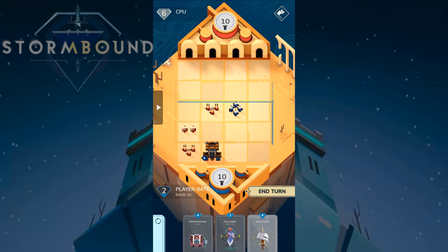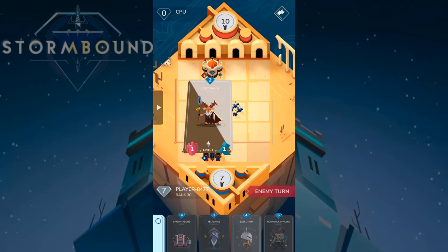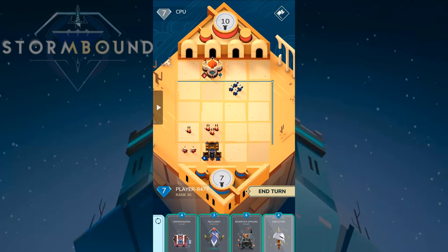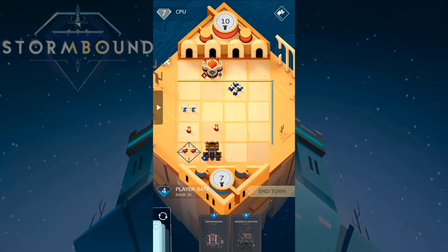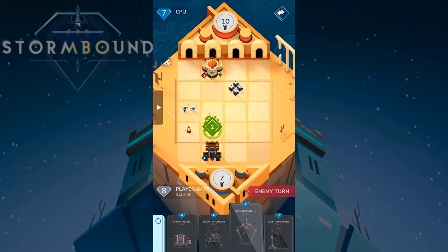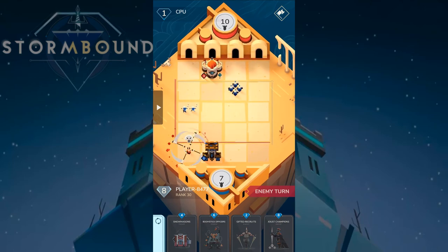I'll kill that unit and give strength to my unit, and hope for the best. The opponent plays Emerald Tower, which gives two strength to every unit in the row at the start of each turn — it's really important we kill these structures. We're pushing forward at least, so that's something.